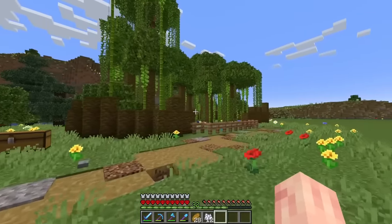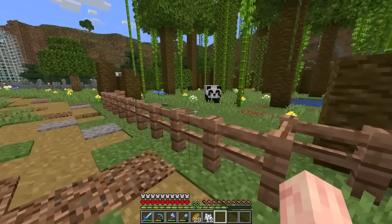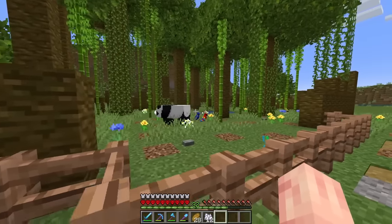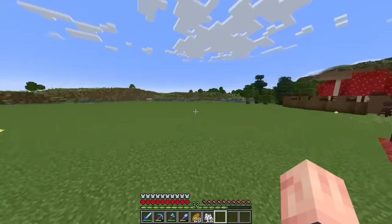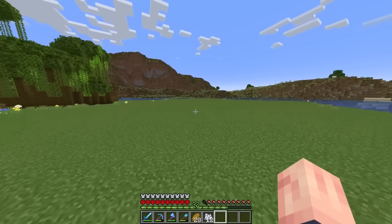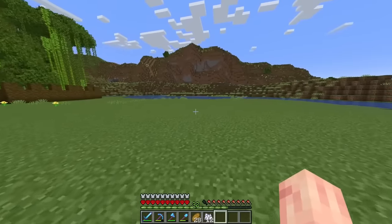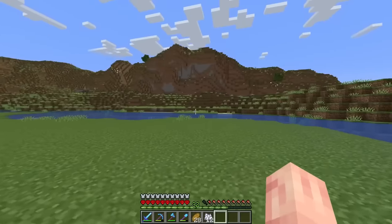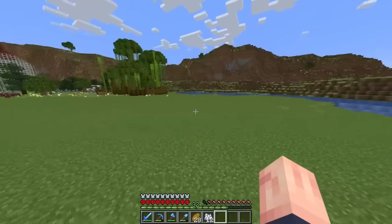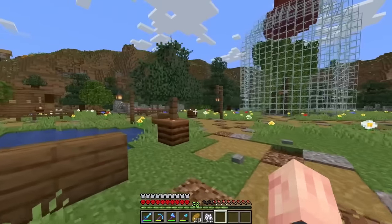Here we are with the finalized jungle area. The only comment I have is the amount of bone meal and composters I've been going through is disgusting. But at least they have a fun little place to live. With all of this room left but not a lot of mobs, I think what would be good for this side of the island is an entrance to the zoo, so we can have a nice entrance archway, the whole thing will still be surrounded by trees, and we'll also have bridges leading to the mainland.